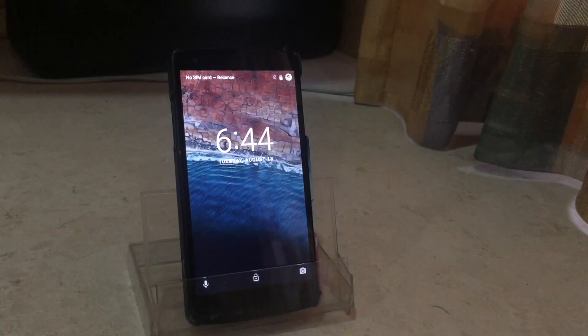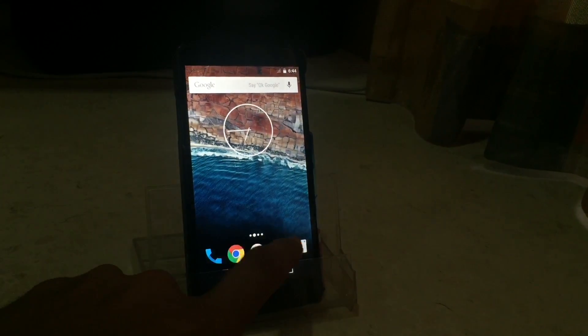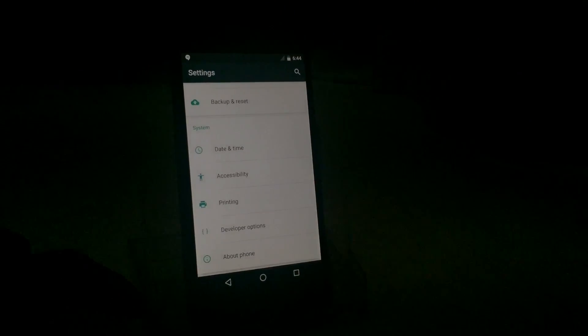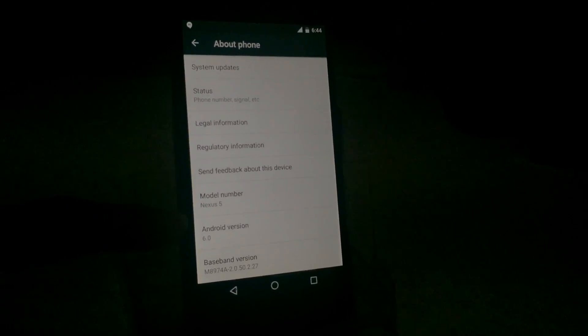The first thing we did when we got Android Marshmallow is go to Settings and check out the Easter Egg. On Lollipop, they had the Lollipop coming up and then the game. So let's see what this features. On the developer preview 2, it had nothing but just the M. So let's check it out over here.